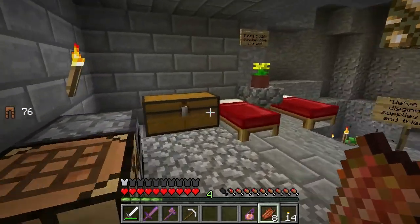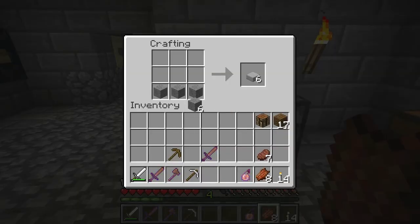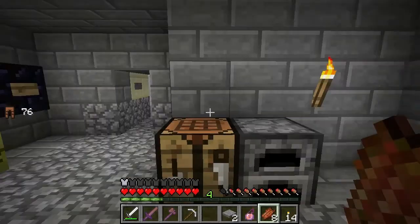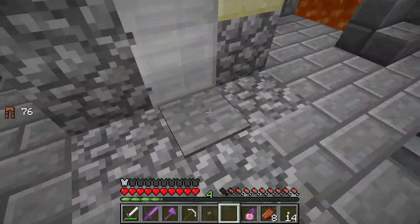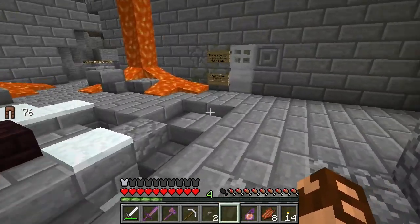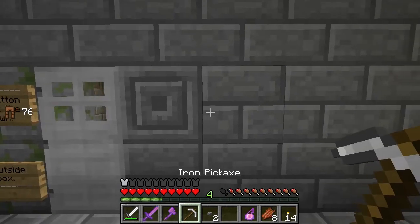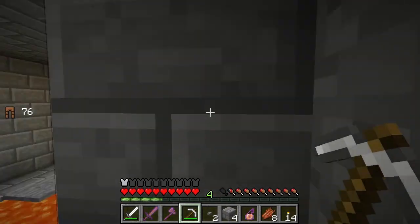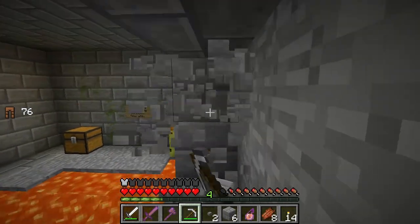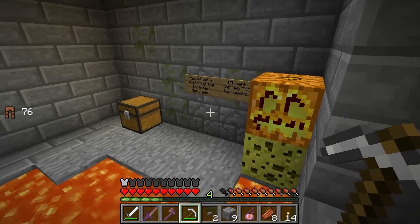I would like some pressure plates. Those just work a lot better for me. Go away! And if some kind of creepy creeper tries to place a button or break down the door, think outside the box. Buttons tend to activate things. It's so scary. We're exploring the fortress now.